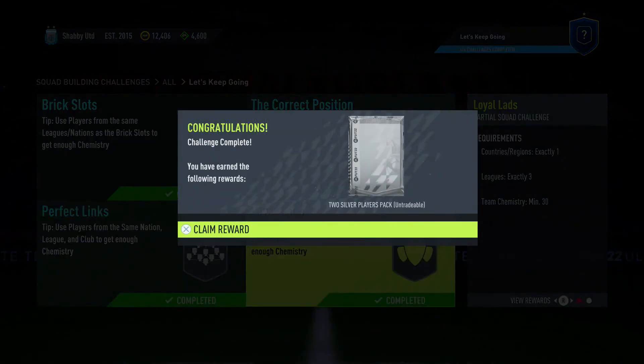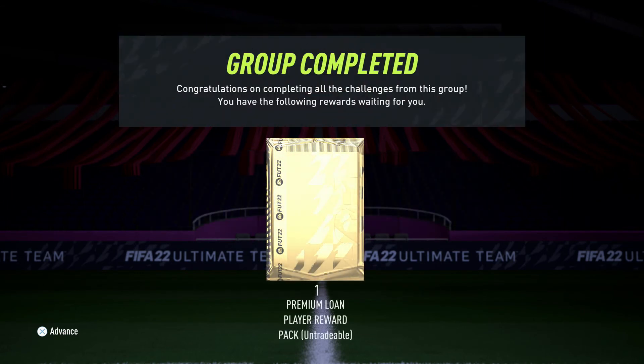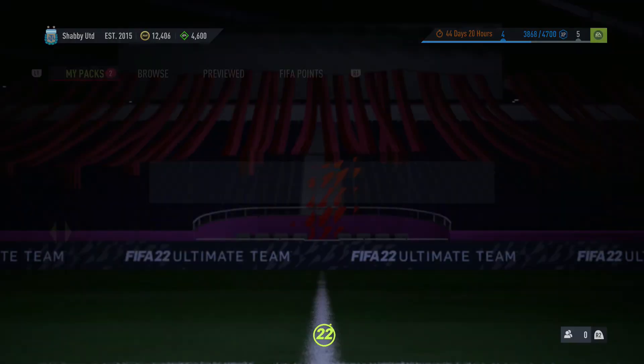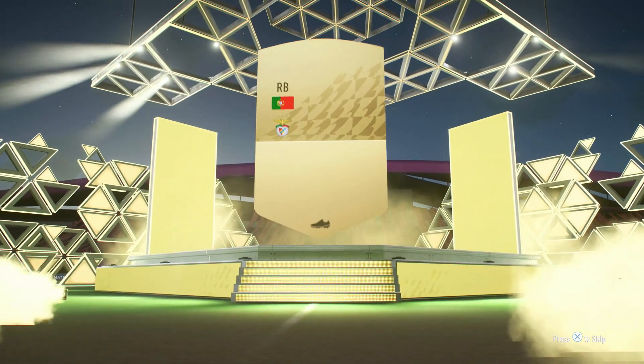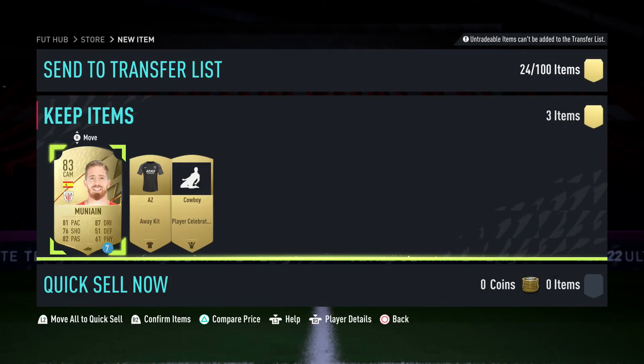We cash it in, losing all three players forever. We get a two silver player pack and we also complete the entire Let's Keep Going Squad Building Challenge set, which gives us one premium loan player reward — an 81 to 85 rated player on loan for a few games. Opening the silver pack first, then the premium loan card. We've got Munayin on loan for seven games, and Almeida is a duplicate so I'll stick him on the transfer list. That was worth it.